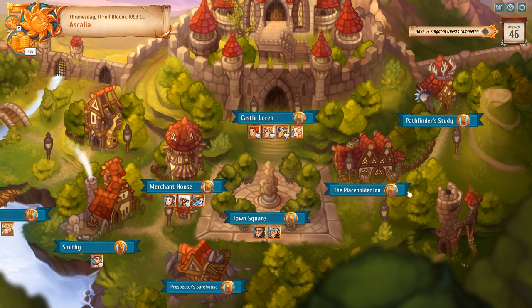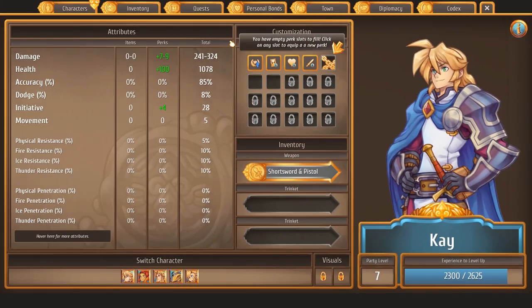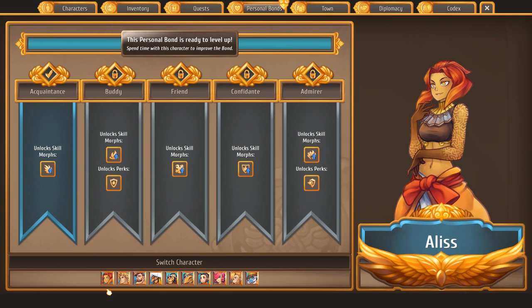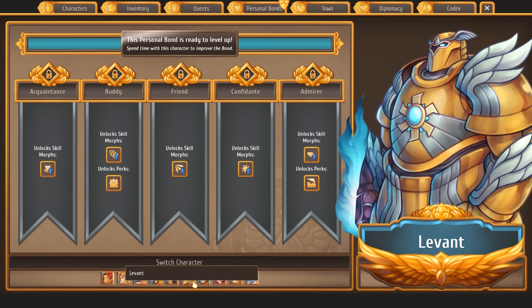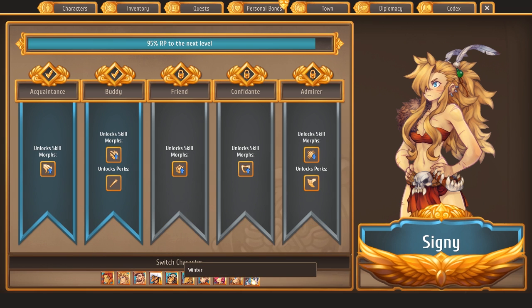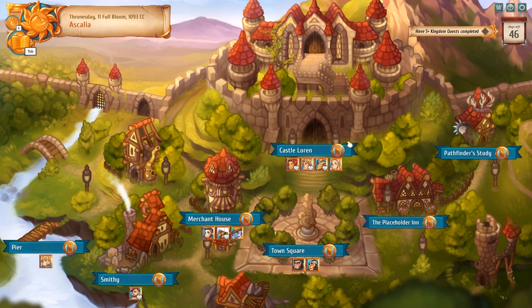We're doing more than fine. Do we have acquaintance level with people — as a kingdom quest? It does want us to do eight people. So if we check personal bonds, we are missing acquaintance with Shichiroji, Levant — yes, you still need to do his — Miri, and Winter. So we can get eight plus if we want to do that. I guess we have Levant available, so we might as well go with him.